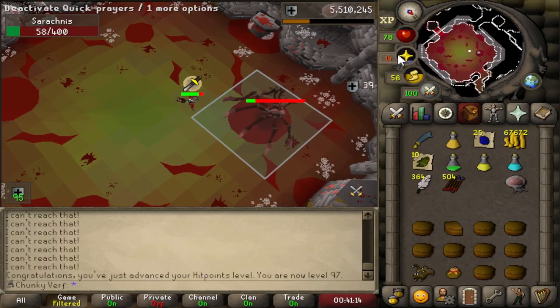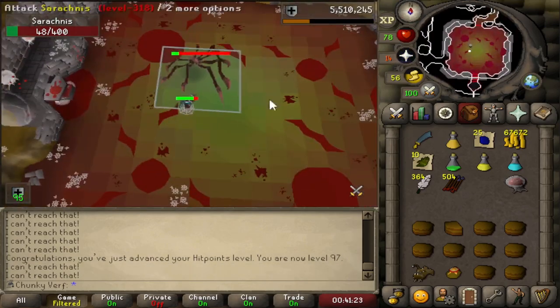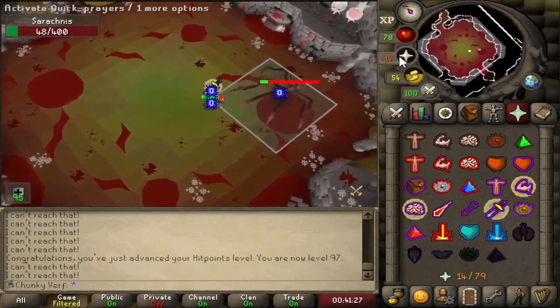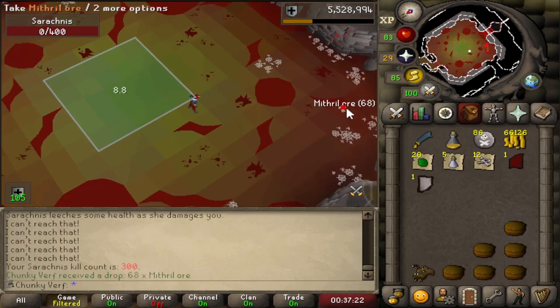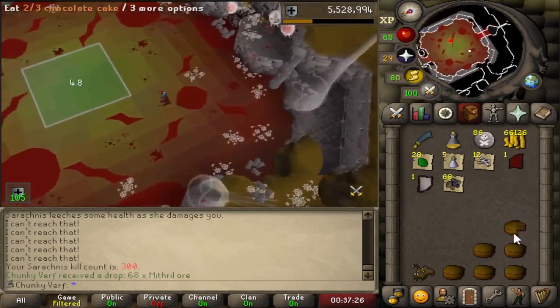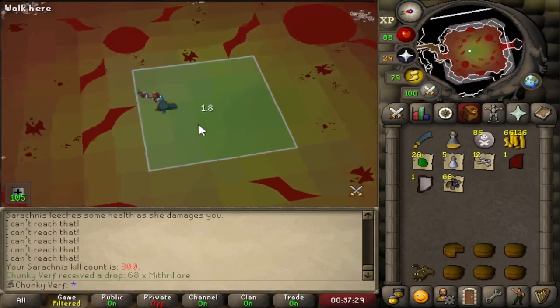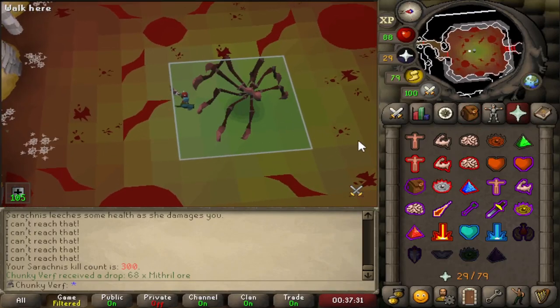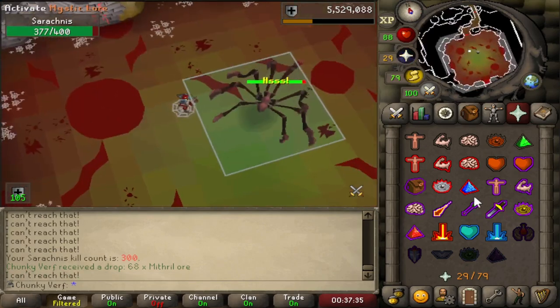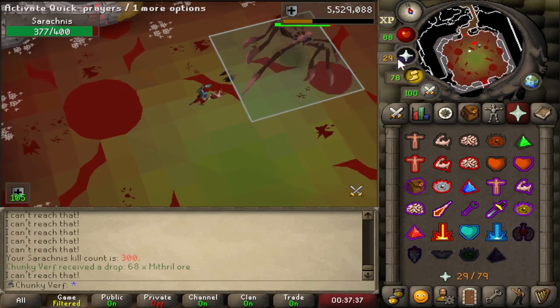There's a pretty big level killing Serachnus - 97 hit points. I love to see these levels, they're very slow at this point, but two more to go and I'll have 99 hit points. Humble beginnings at the Serachnus boss - there's 300 kill count, one tenth of the rate for the pet. The jar is 1 in 2000. So regardless of what kill count I finish, the drops from this boss are absolutely amazing for this account in the future.